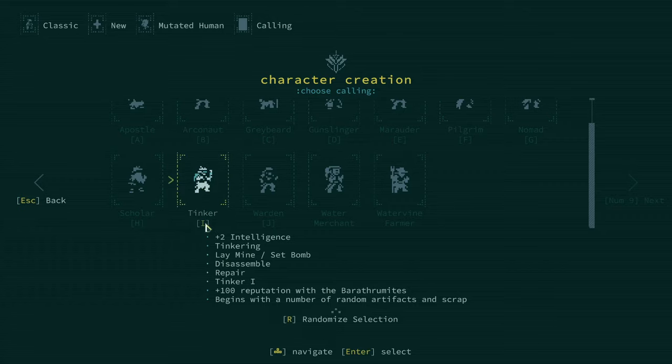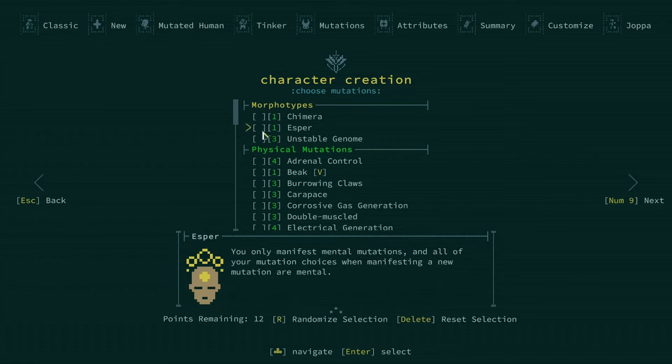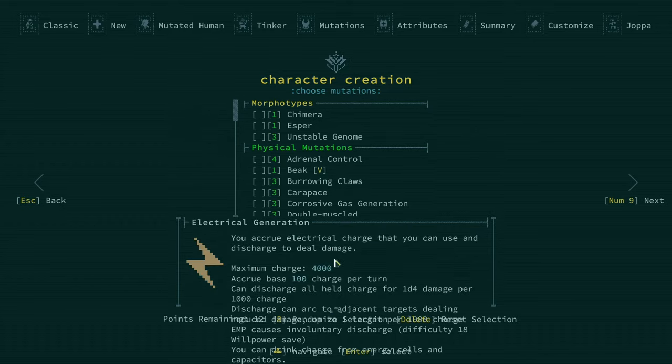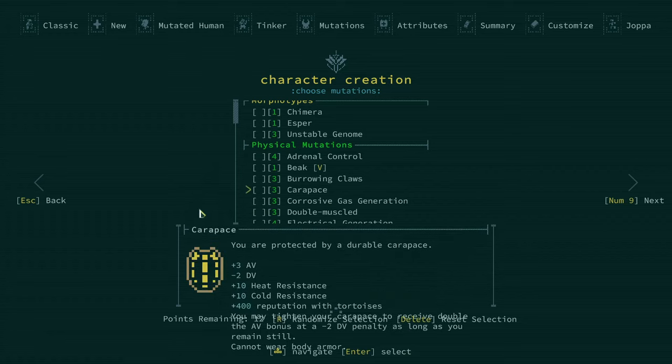Okay, Tinkerer — we will select him. And Chimera. Now another huge choice awaits us right here: we are looking at our Mutations, which there's a whole big list of them. I wish the UI was a bit bigger — let me change the size of it while we're still in character creation. Let's set it to Auto 1.25, which we might just go with now.